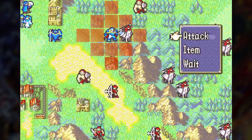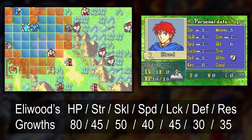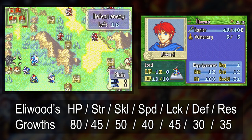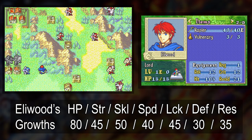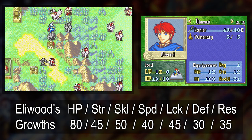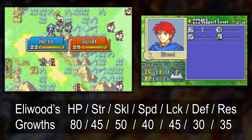Now onto chapter 12. This is the chapter that Eliwood joins. He starts off pretty weak though compared to where Hector is at right now. As a unit, Eliwood is very balanced — he doesn't really specialize in any particular stat. And as a sword unit, he is pretty much locked to one range until he promotes. I like Eliwood. I think he has potential — I know he has a lot of haters out there, but I think he'll turn out pretty well.